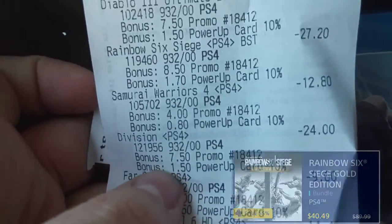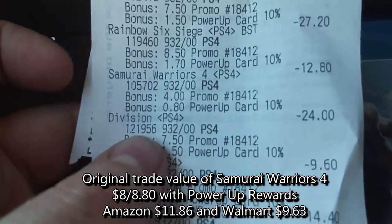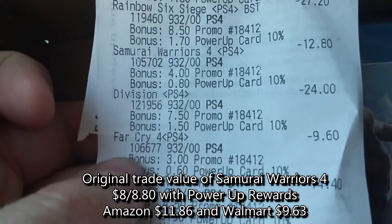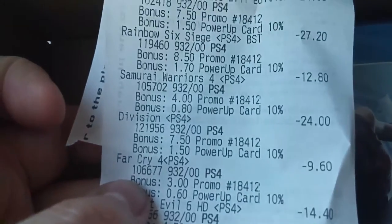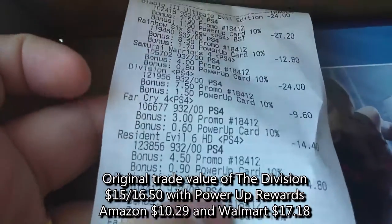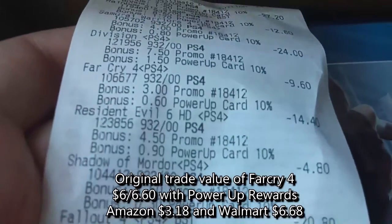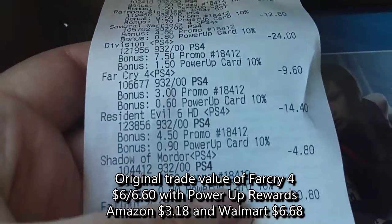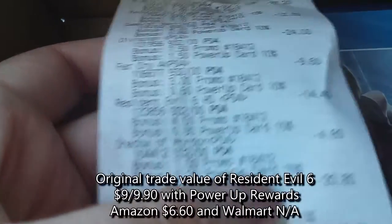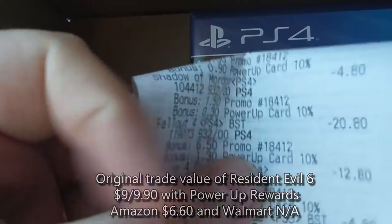Samurai Warriors 4: $12.80 — you play one Dynasty Warriors-esque game, you've played them all, so don't need it. Division: $24 — that's actually a little bit low for a newer game, but I guess it's because people are getting bored of it and there are probably a lot of trade-ins. Far Cry 4: $9.60 — that's an old game now. Resident Evil 6 for PS4: $14.40 — I bought it brand new from Amazon for $16, and I already have it on PC, so why keep it on PS4?